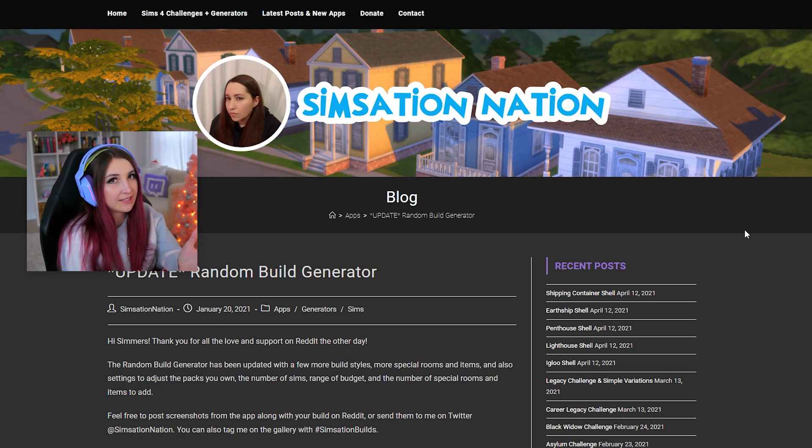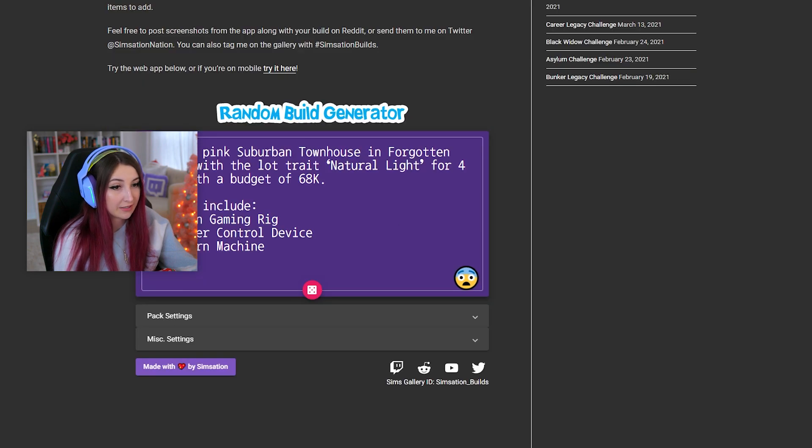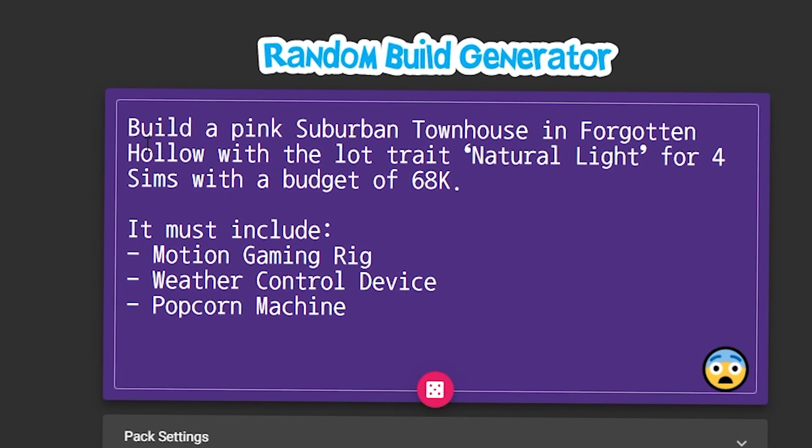Hey! So today I am letting a random generator decide what I build. I will have this website linked down below if you want to try it for yourself. If you scroll down you can click randomize and it will randomize something like 'build a pink suburban townhouse in Forgotten Hollow.'